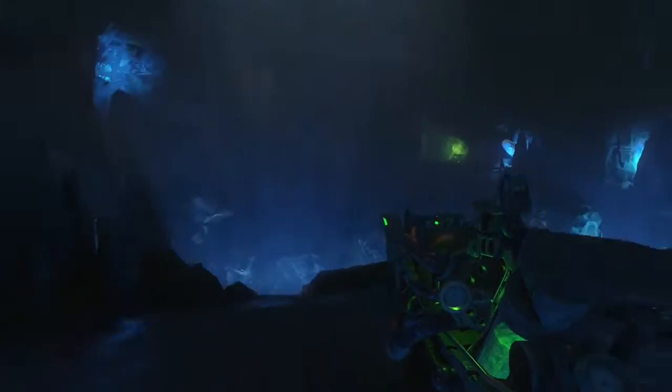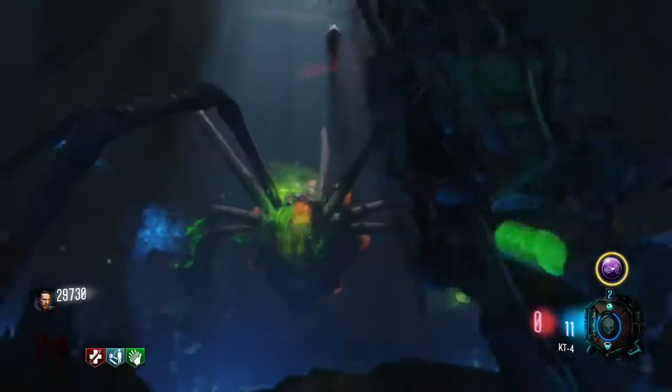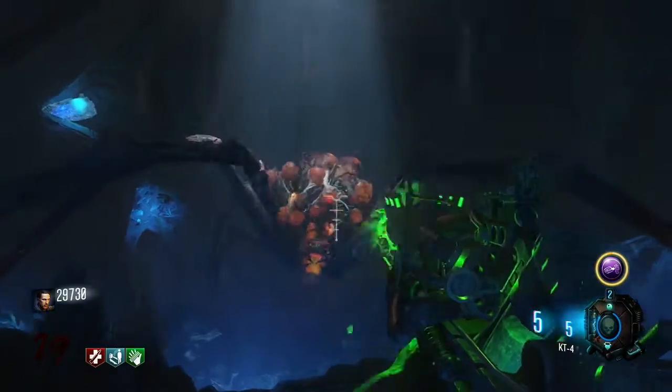And when you're down there, there's gonna be a giant spider and of course you have to fight it. So just be sure to bring some perks, especially Juggernog, and some good weapons.